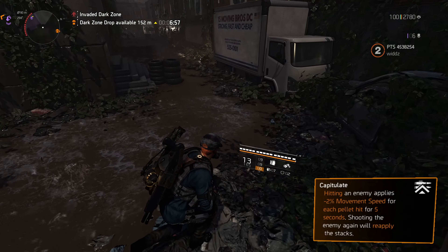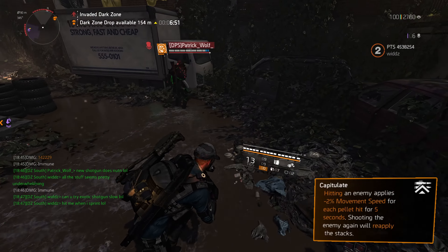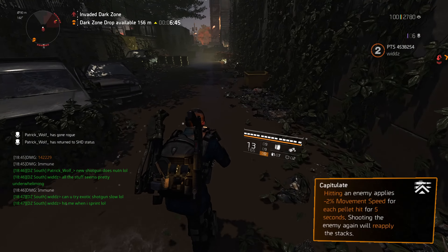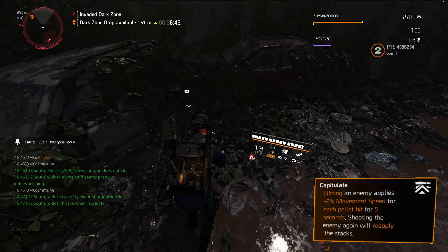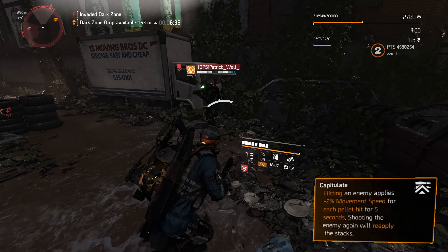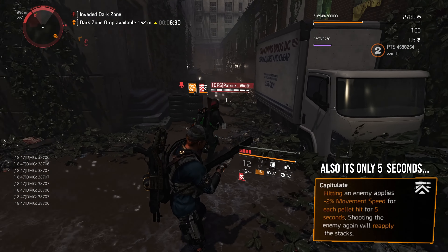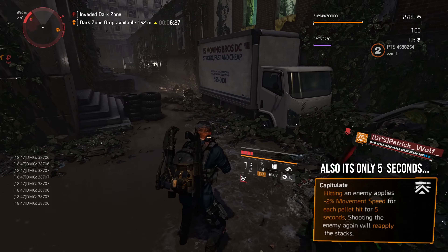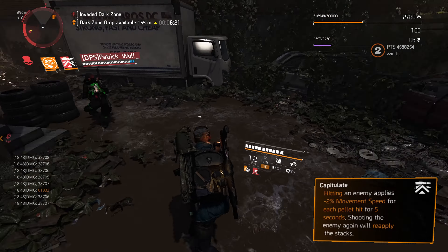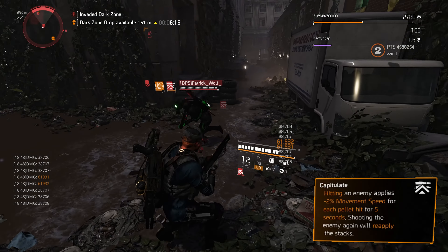In my opinion, this talent doesn't really make any sense. If you take Elmo as an example, it was an insanely good M4 with no recoil, great mag size, extremely good damage, and shock bullets for a full mag. Sure you had to build it up, but this one is instant — how is a 16% movement speed debuff going to compare to shocking a target? They need to increase this; 16% movement speed is nothing. The shotgun seems extremely underwhelming.